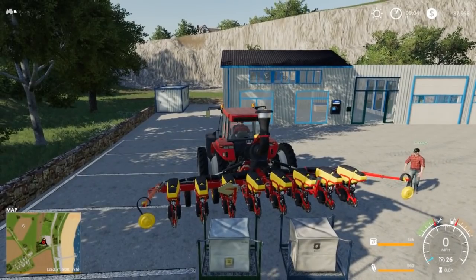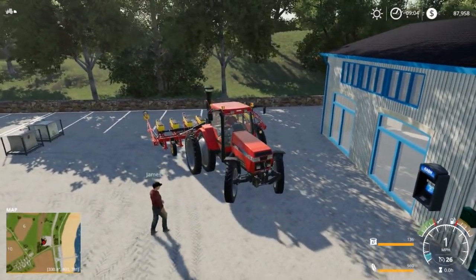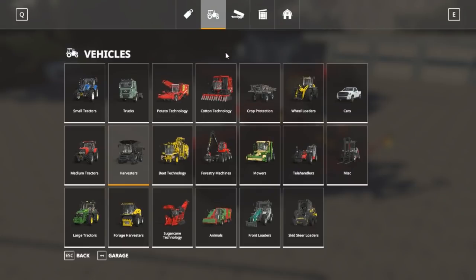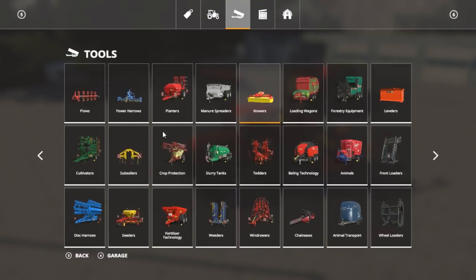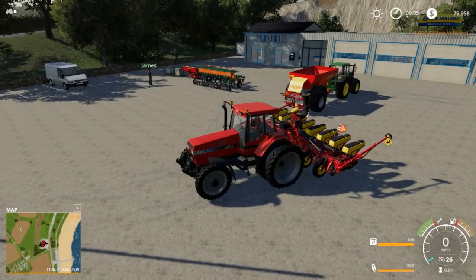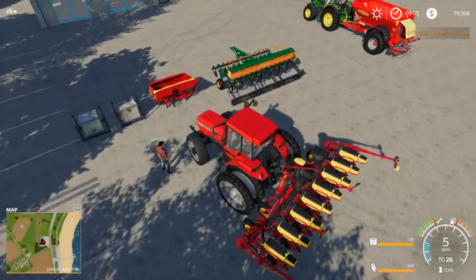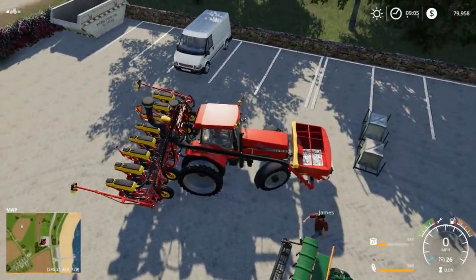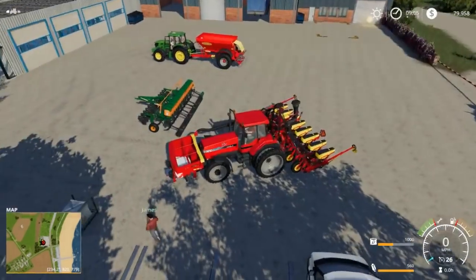So this is the eight-row planter - I kind of like it. It fills with seed and fertilizer but doesn't hold a whole lot. It only holds about 100 fertilizer, so we might get the front attacher. We're going to buy the front box for the planter - this box right here. Eight grand for the box, yeah I think we'll just buy it. I think that blue one next to it is made for it - then you've got all your connections.